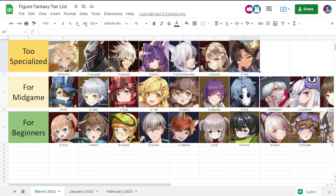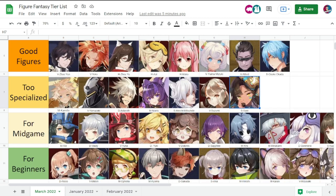Next are your good figures — basically your average figures. For example, Zhao Yun doesn't really excel too much as a vanguard, but if you don't have somebody better than him he will really be good for you. I used to use Zhao Yun and really relied on him — he was actually my tank for Galatea even though he's not a tank. They will drop off eventually in performance, especially when there are better figures in their class.